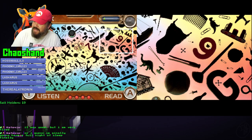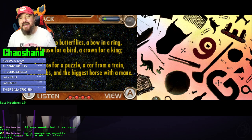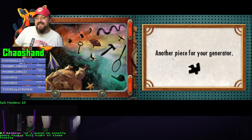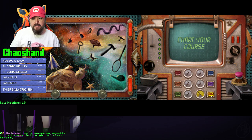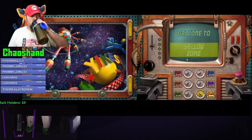What - that's a butterfly? I guess. Another piece for your generator, it's very small. No, that's good cat - you deserve sleep. Okay, into the yellow zone everybody, stay hydrated.